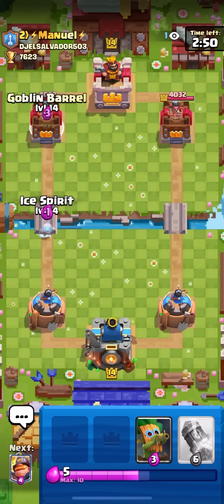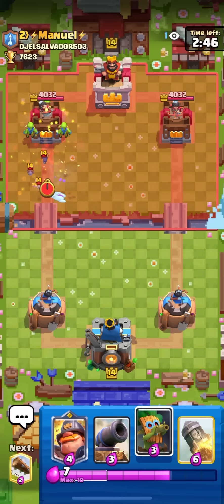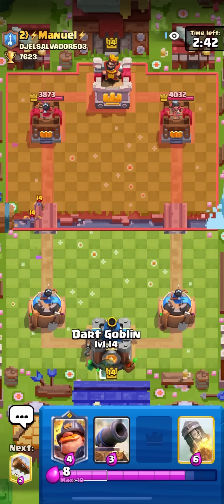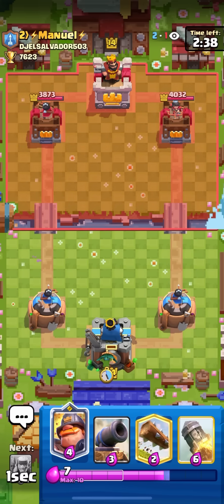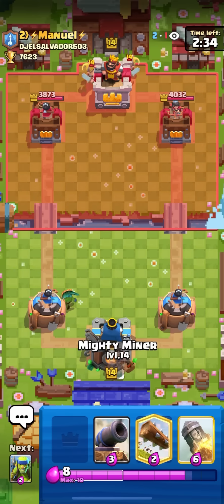In the first game here against the goat Manual. Going ice spirit goblin veil here - he goes bats and snowball so I still get one hit. I'm gonna go for a dark goblin in the back because he's not really doing anything. I need to cycle because single elixir is when I can actually do stuff.